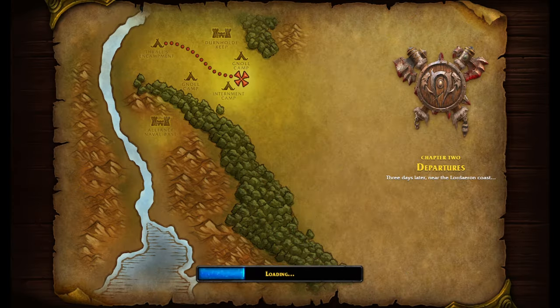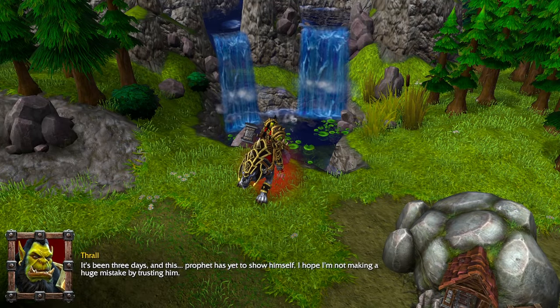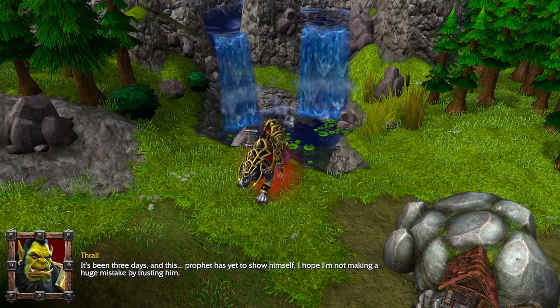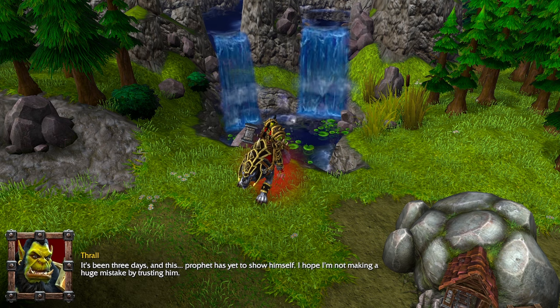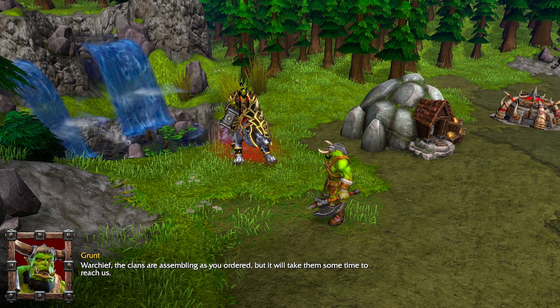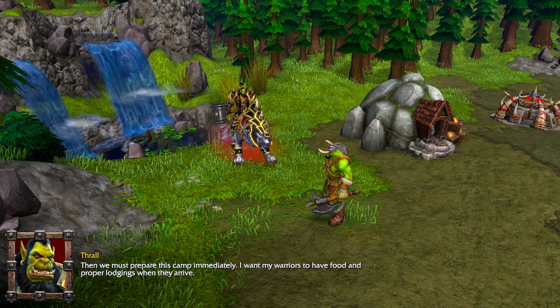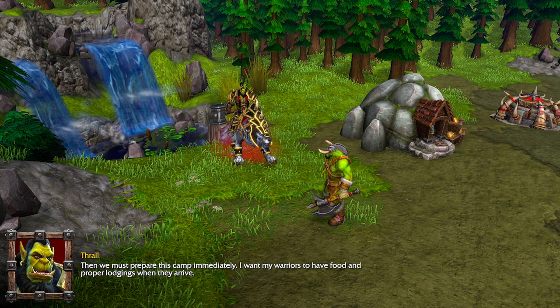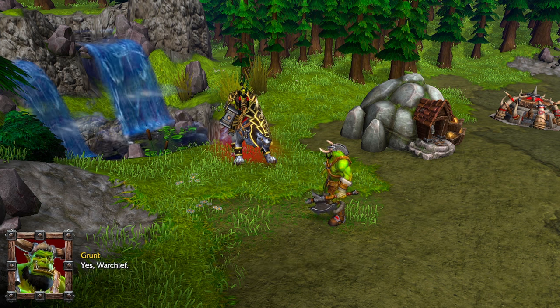Chapter 2: Departures. Three days later, near the Lordaeron Coast. The clans are assembling as you ordered, but it will take them some time to reach us. Then we must prepare this camp immediately. I want my warriors to have food and proper lodgings when they arrive. Yes, Warchief.